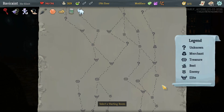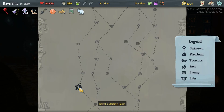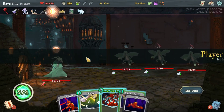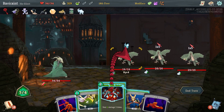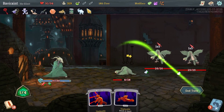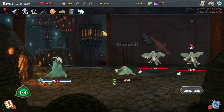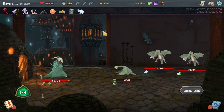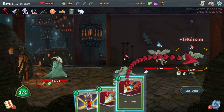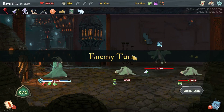Which way should we go? We can keep going up this way — we have to fight an elite guy here. I think we'll come up this route, get this, go here, and hope that I can defeat two in a row without healing again. We're going to Riddle with Holes, Outmaneuver, defend, and throw a stupid potion on him anyway. End turn — I'll get 5 more points of damage, which is terrible. This is where I really love one of those scales things.